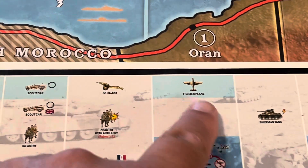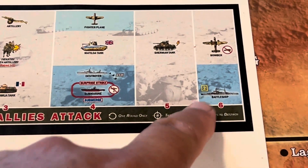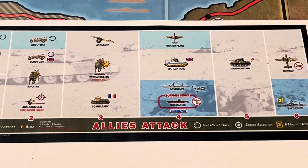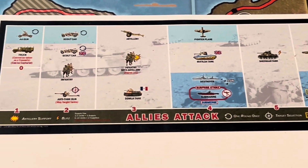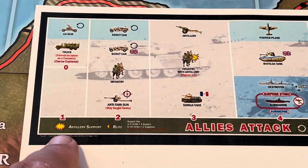There's light blue at the top — those are aircraft values. There's dark blue at the bottom — those are the sea values. It really is a good-looking battle board.